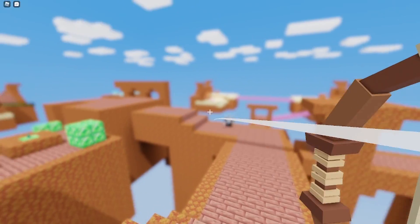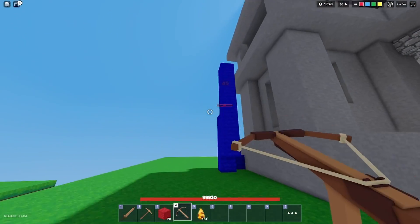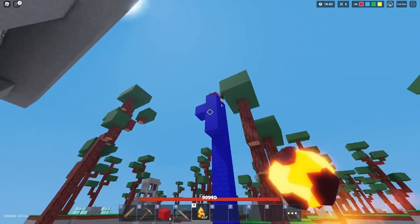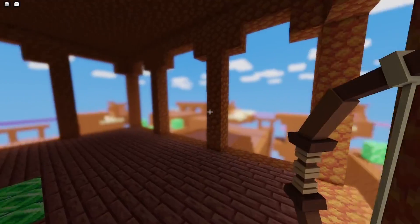The next type of Fortnite builder is the one who builds up when you're low. To counter this, you could bow them like this, or you could build up to them and hit them off like that. But what if they lock themselves up? Then you just throw a fireball at them and they'll most likely fall down.